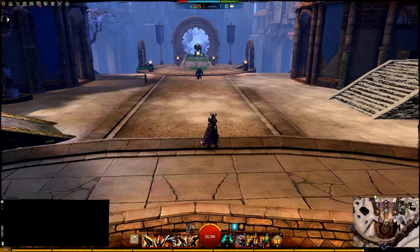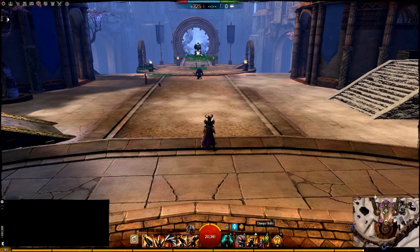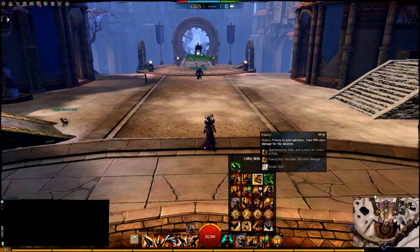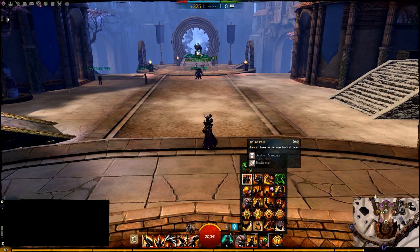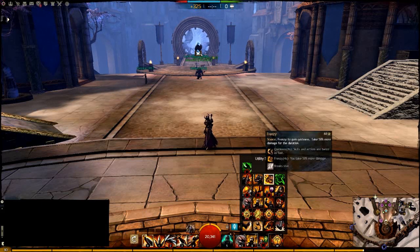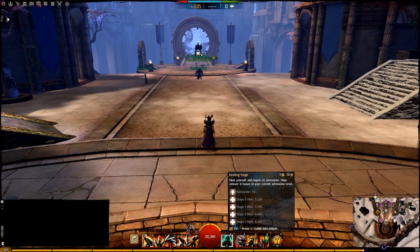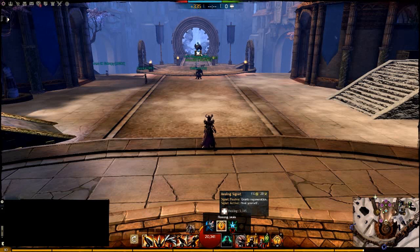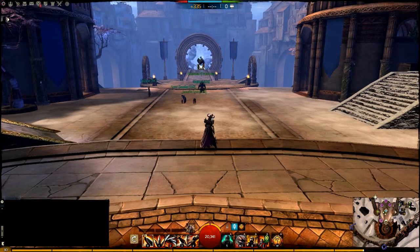For Utility Skills, the typical 3 are For Great Justice, Shake It Off, and a Banner. If you know you won't need condition removal, you can swap Shake It Off for Frenzy for more DPS. In high-level Fractals or against certain bosses, you may want Endure Pain or Balanced Stance instead of your Banner — Balanced Stance especially in the Harpy Fractal. For your heal, you want Healing Surge since this isn't an Adrenaline-spamming build, so you'll pretty much always have the Stage 3 heal. Healing Signet isn't as good without Signet Mastery.